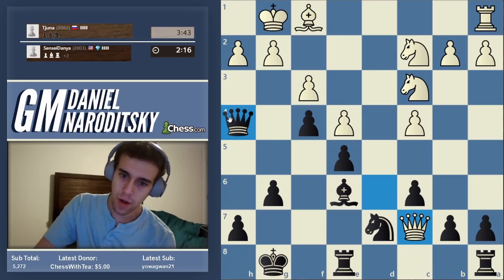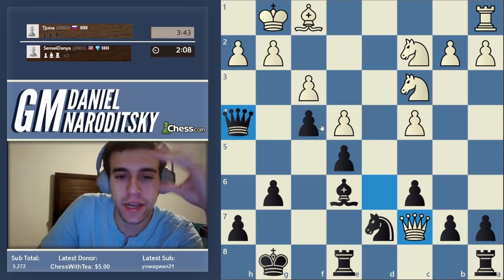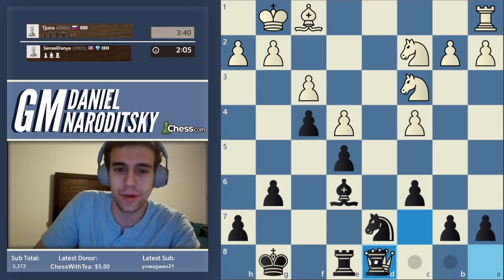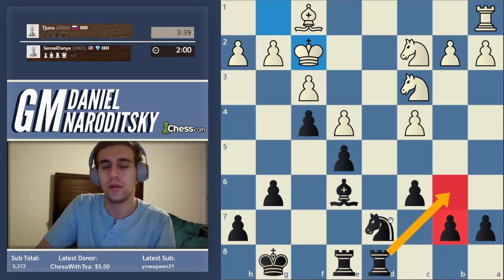We're up in exchange. He goes Queen C7 - he's going hunting for our pawns. That's a very good move. I'm going to go Queen to D8 - wait, am I blundering the pawn? No - he takes the Queen, thank you. What would I have done against Queen B7? I was planning to trade Queens with Queen B6.